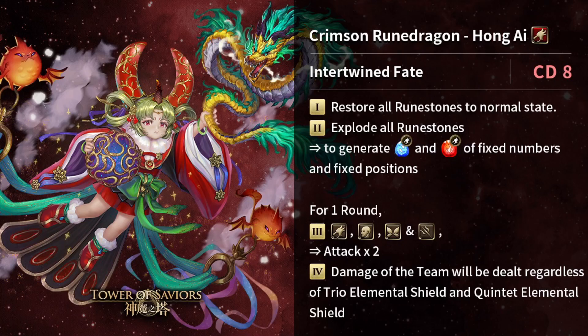The damage is dealt regardless of trio elemental and quintet elemental shields, so you don't need to worry about the board being just water and fire — you can bypass those two enemy skills very easily. These skills, enchanted quintet and trio elemental excluding light and dark, appear frequently now. The best part is the board doesn't produce light or dark for this active skill. Overall, this card is a job well done in terms of play style. Here's my team example for Hong Ai after testing some gameplay.